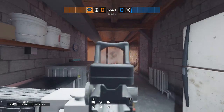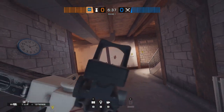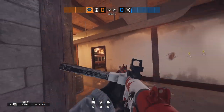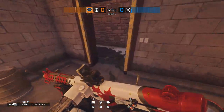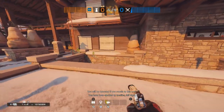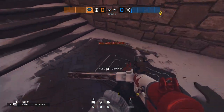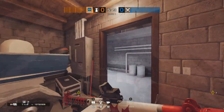One will be over here — especially powerful when there is a breach, as attackers will enter whilst ADSing. We will end our welcome mat placement outside. A Deployable Barrier is recommended to be brought and put exactly like this, parallel with this wall, so you can cover a bigger area of the fall.